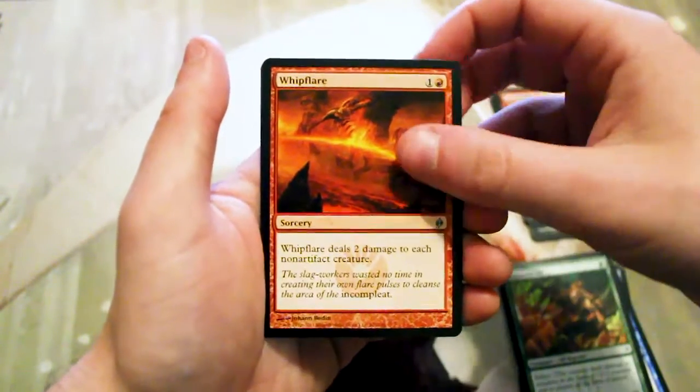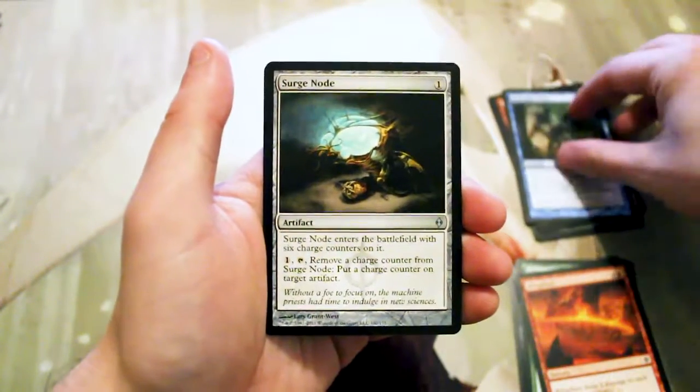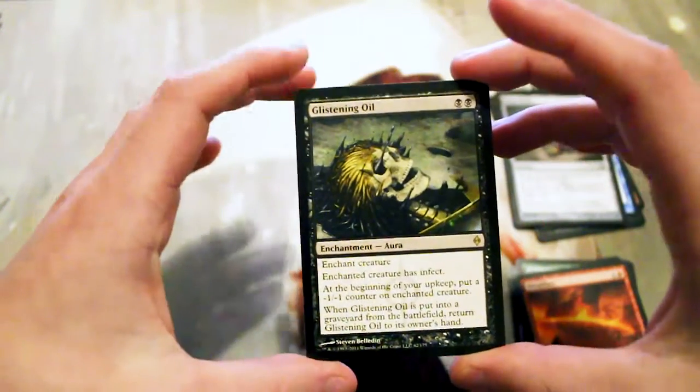Also Blind Zealot, Glissa's Scorn, Pestilent Souleater, Furnace Scamp — a really great aggro card actually — and our first uncommon is Whip Flare, another good card. Arm with Aether and a Surge Node as well.